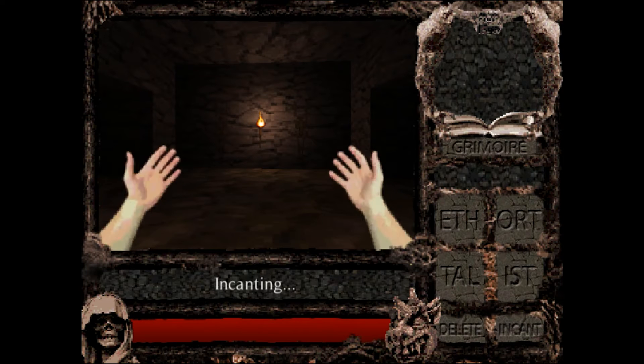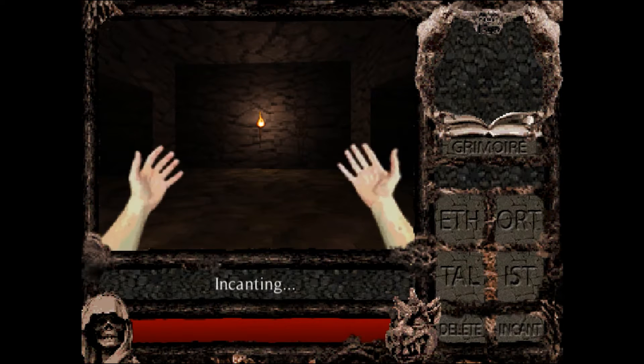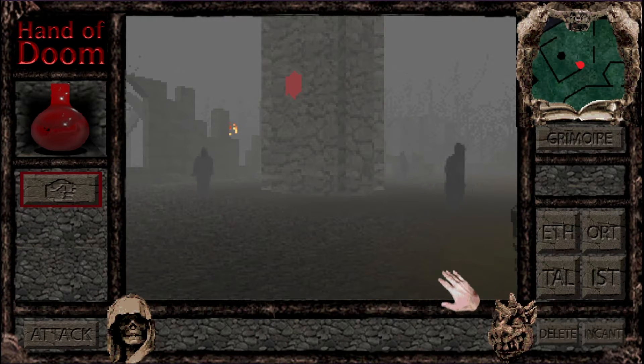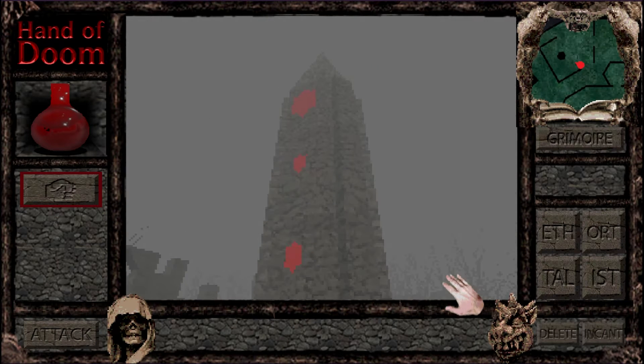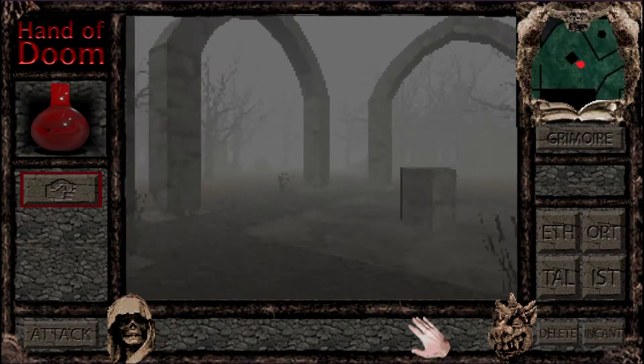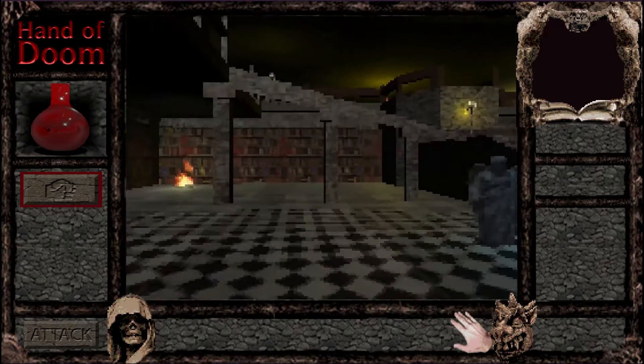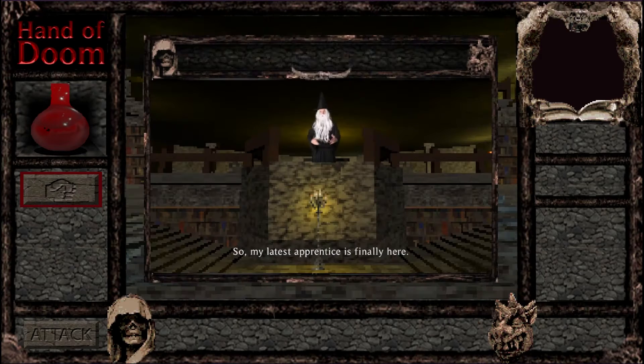Or rather, what it has become. Hand of Doom is a first-person, point-and-click wizard simulator, with a focus on exploration and puzzle solving. It's inspired by RPGs from the early 90s, unsettling FMV games with live-action cutscenes, and the Doom Metal music genre.